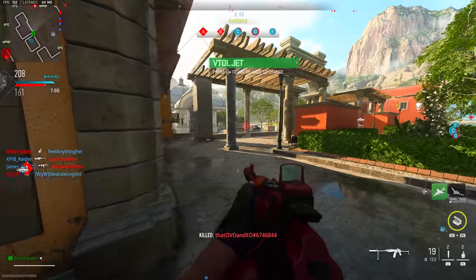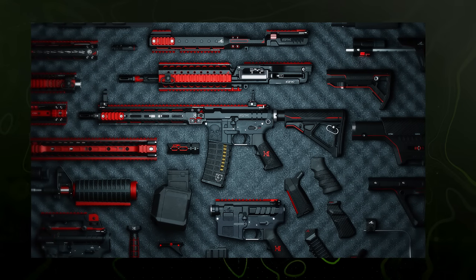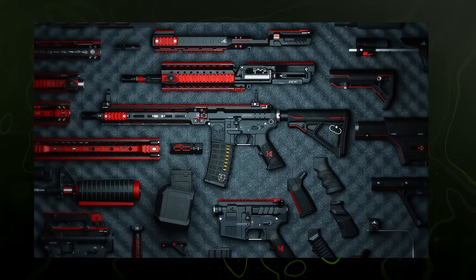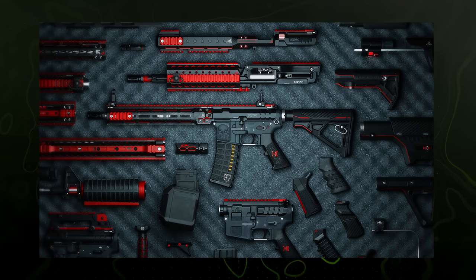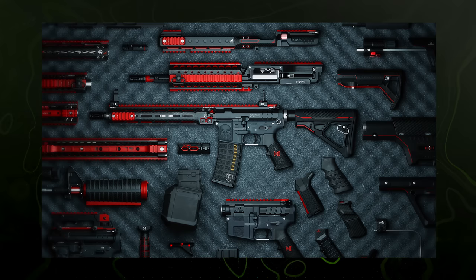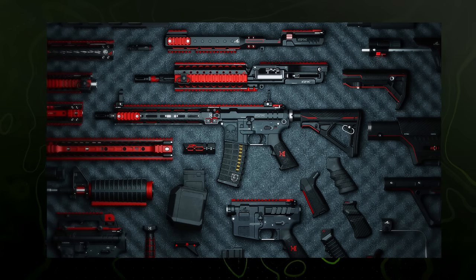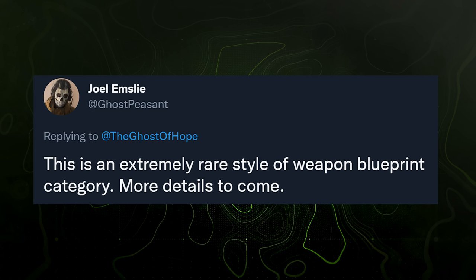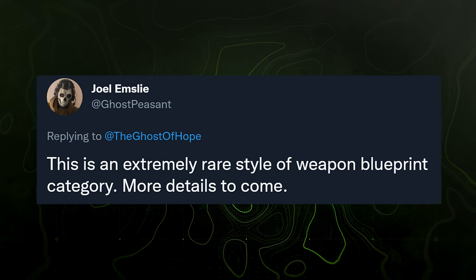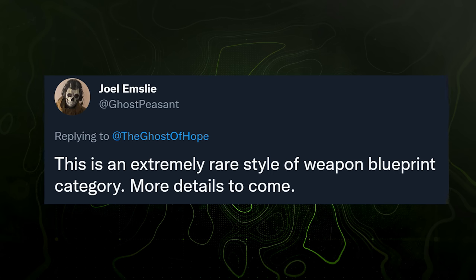What was interesting about weapon vaults was firstly how little we knew about them for so long. When vaults were first announced, we didn't have anything actually describing what they were, so it created a lot of theories. One of the biggest was initially on the optimistic side — that vaults would be the replacement for blueprints. That finally, after three years of seeing blueprints completely altered by changing even just one singular attachment, they would have a system in place to keep those designs across all weapons no matter what attachments you put on them. Turns out that wasn't exactly the case, as we got clarification from studio art director at Infinity Ward, Joel Emsley, who said this is an extremely rare style of weapon blueprint category, with more details to come.